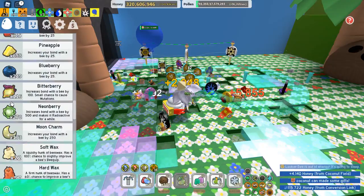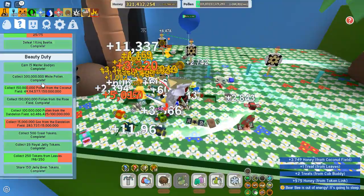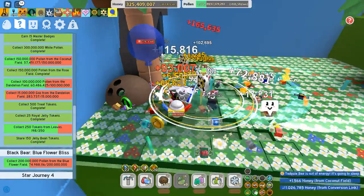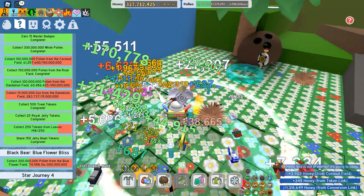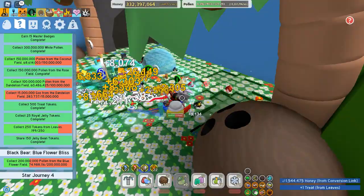We should drop a glitter in the field just to make it a little more fun — a tropical drink and a glitter. A mini boost here for the coconut field. I should be doing a lot more videos like this. I got new recording software, so it should look better than the old Roblox recording software I used. Hopefully it sounds a little bit better.